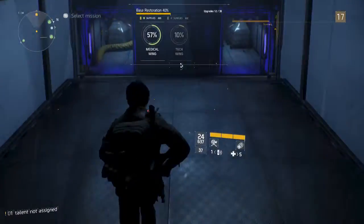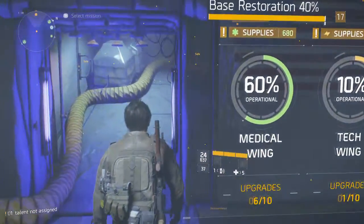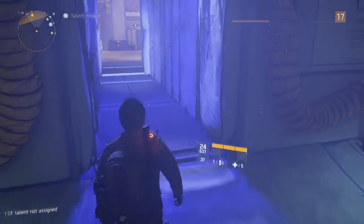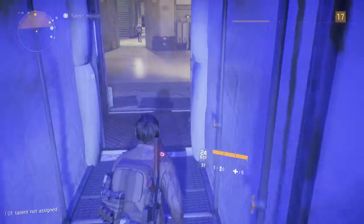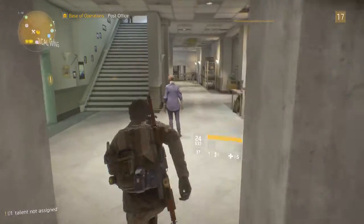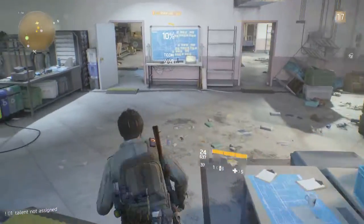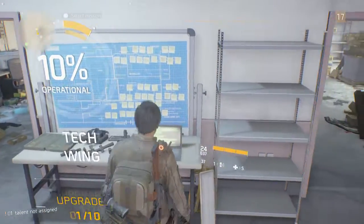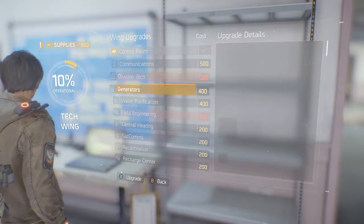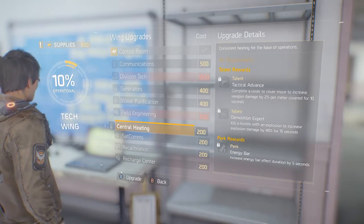I hope you guys don't mind me doing this — I just don't want to make this series like four episodes of me going around doing random side quests. We can come up here and upgrade some tech wing stuff, which is what we really need to upgrade. Let's go ahead and grab all the stuff at the bottom, all these 200 ones, because I have 800 supplies. Central heating — let's get that.